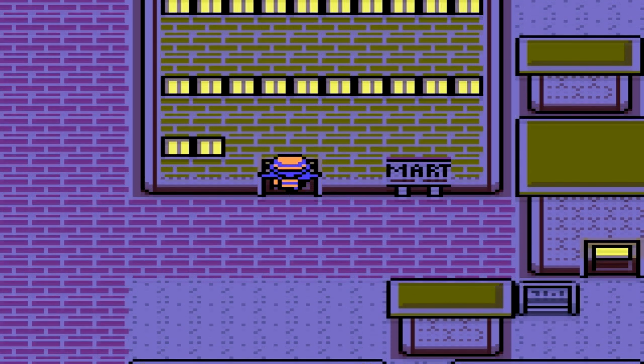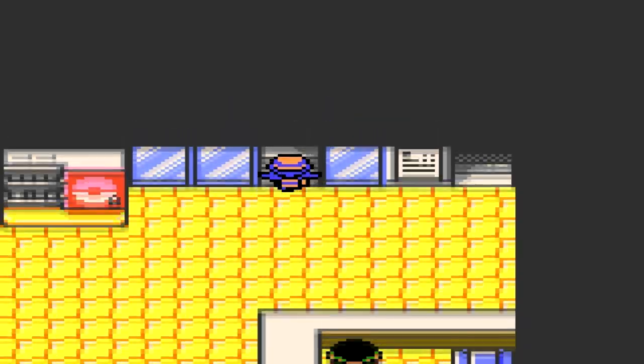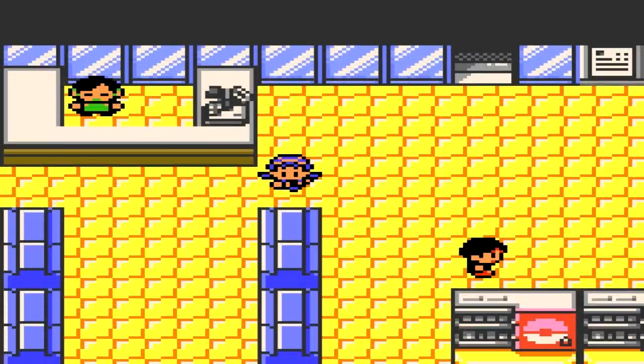To find Headbutt, you need to go to Goldenrod City Department Store, and you want to climb up the stairs. You're going to have to work with me on this one, because I'm not 100% sure which floor they're on.